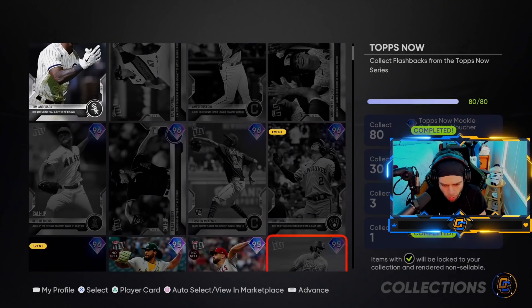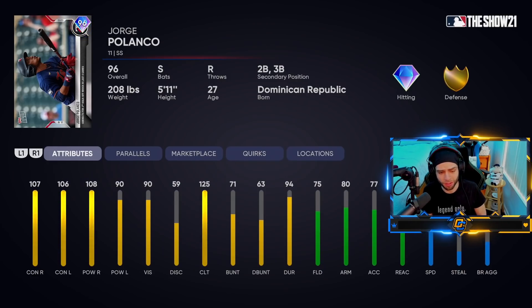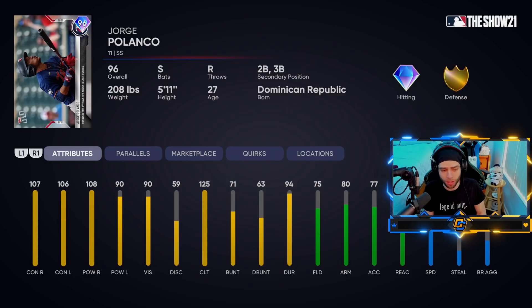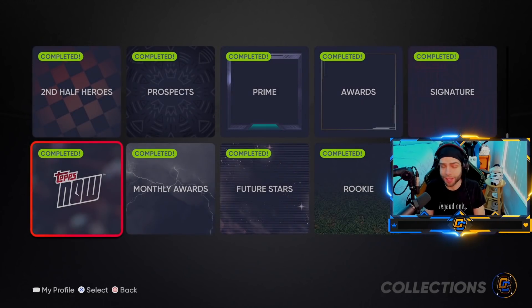Jorge Polanco — this card is actually bananas. Great swing, great contact, super good card, definitely worth it if you like this guy. They nerf vision and discipline to keep the overall not too high, but if you look at the numbers that count — fielding, speed, contact, power — it all checks out. This card rakes. If you like Polanco, definitely scoop that card up. That's the big content drop today. I'm gonna get started on the conquest — hope you guys do too. Enjoy the program, get to grinding, thanks for watching!